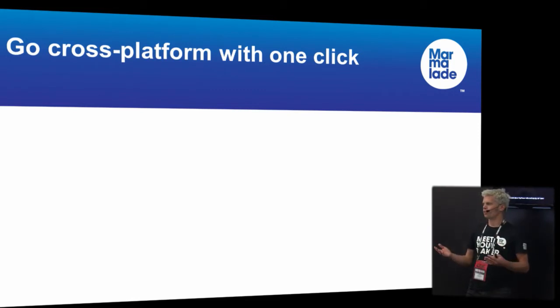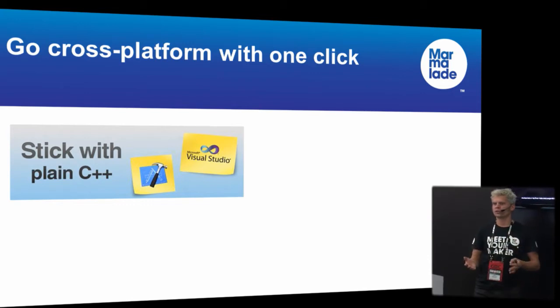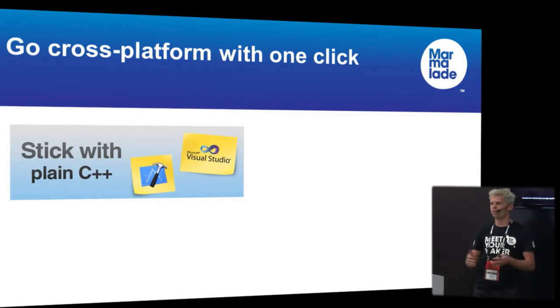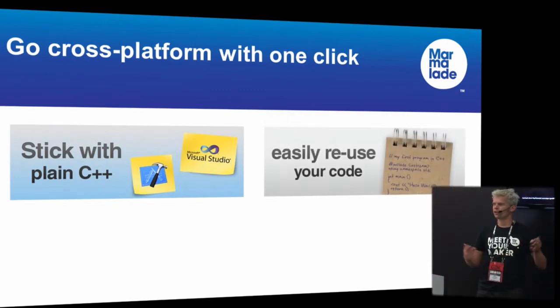The big unique selling point is that we have single-click deployment to multiple platforms based on a single game binary. You develop your code with normal C and C++. You can use all your existing tools — Visual Studio, Xcode, text editors, whatever you like — and our tool chain compiles that to a single binary. You can reuse your existing code bases, and any code reliant on just POSIX and OpenGLES should compile with zero modifications. Lots of existing open source software, game engines, and games port to Marmalade with very little effort.